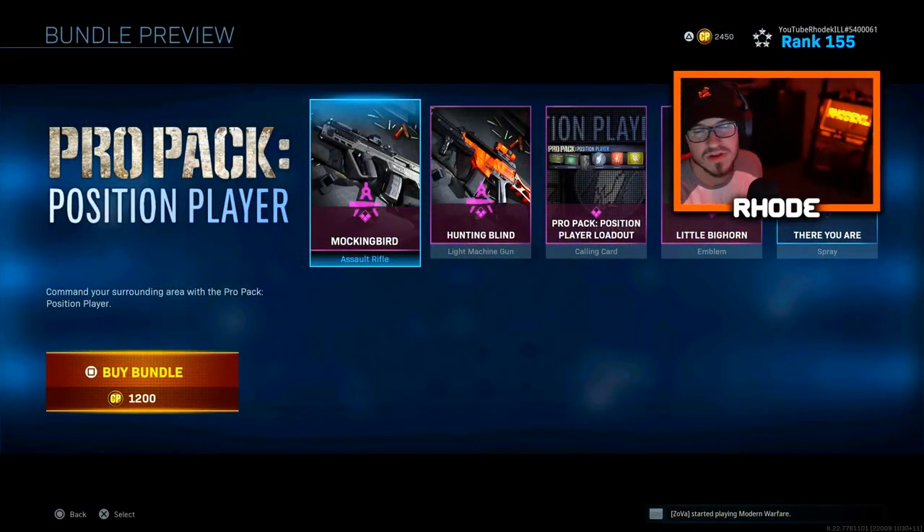What is going on, YouTube? Back with another video. They just dropped a new bundle in the item shop earlier today, and this bundle is called the Pro Pack Position Player. In this, you get two weapons, a calling card, emblem, and a spray. So let's just jump right into these.